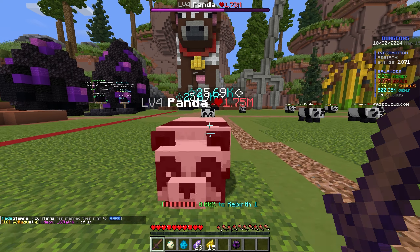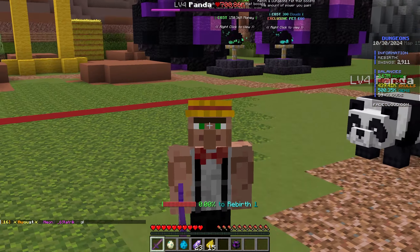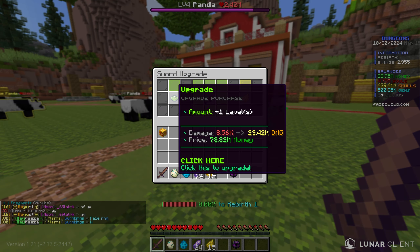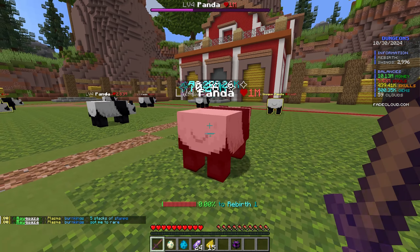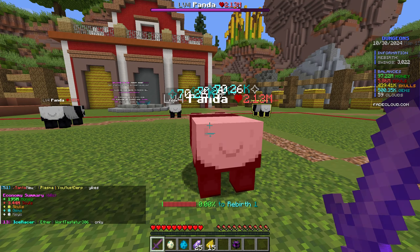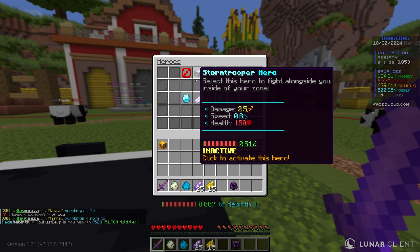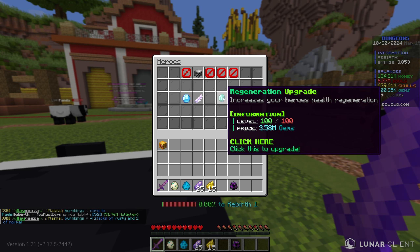Now it's time to buy new pets from the farm egg, where multipliers go up to 4.91x. I open a few and get a bunch of epic chickens, all better than what we had. After killing a couple more rare cows I'll have enough for the next stage. We need 45 million money for stage four, which doesn't take long, and then we're killing pandas with 2.8 million health.